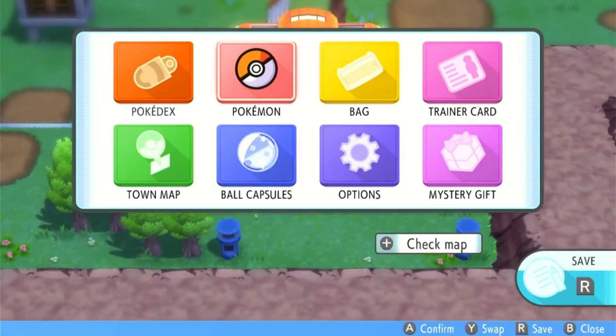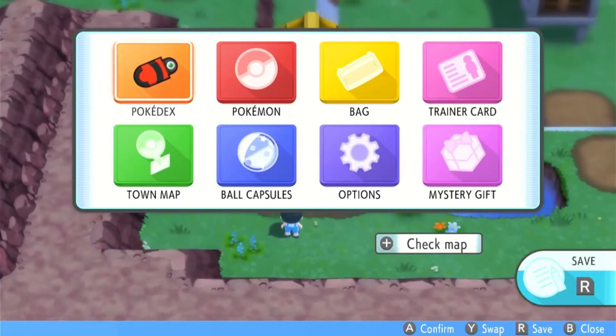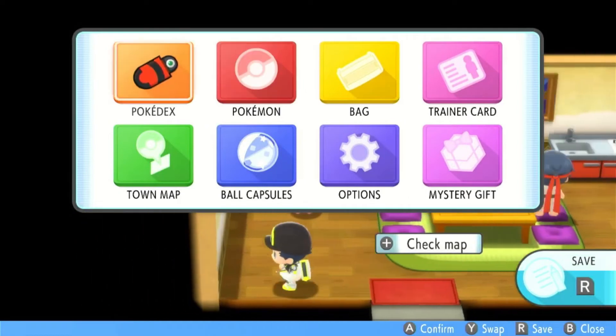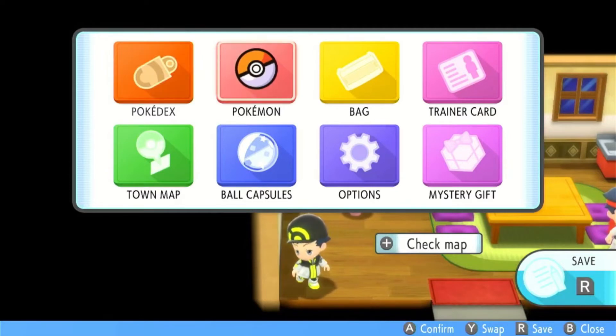Once you've completed flying, you need to get into a building — any building is fine. The reason we go into a building is because we might use the Y button for multi-select, and we don't want pressing Y to open things like the union room or the global trading room. Okay, so we are in the building now.